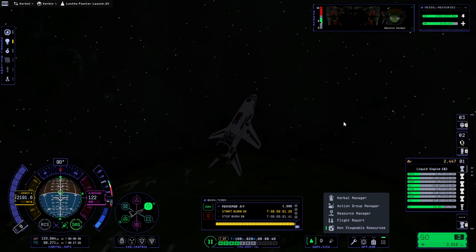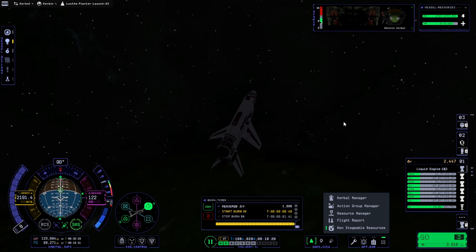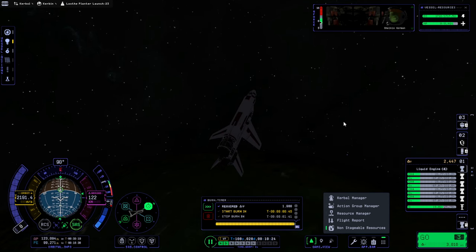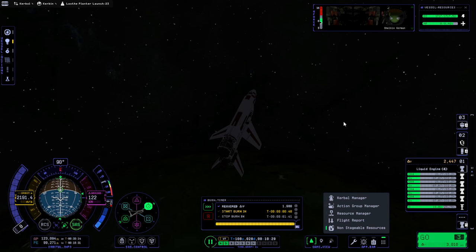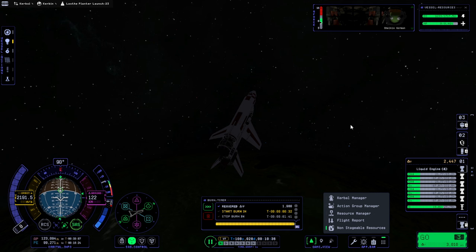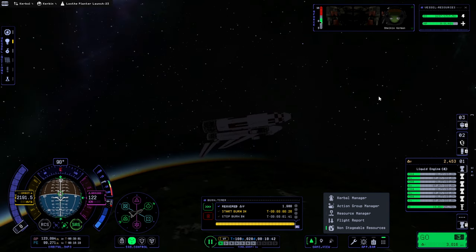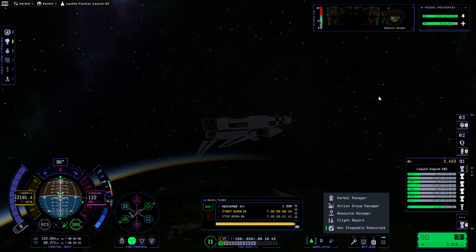I just realized that the space plane part doesn't have a way to regenerate power, and right now it's getting power from the RTGs from the car shark in the cargo bay. Oh well, we'll deal with that later. It's probably not going to be able to make orbit anyway. We'll have to make sure that the little Kerbal that's currently inside the plane moves into the car shark, so that Kerbal does not perish. But then, if the Kerbal's in the space plane, the space plane will take less power.